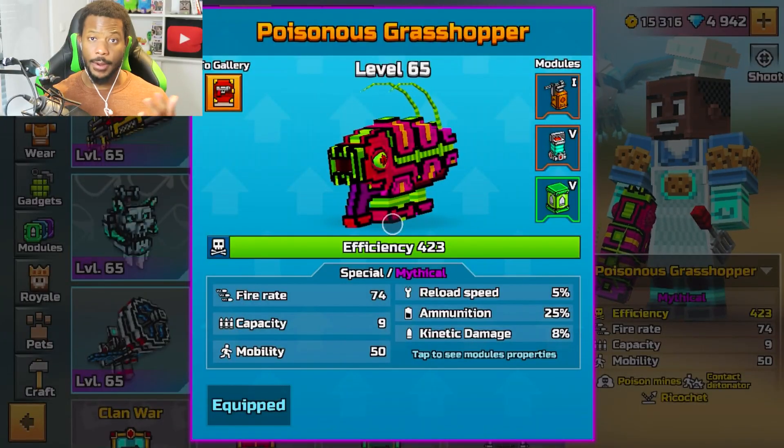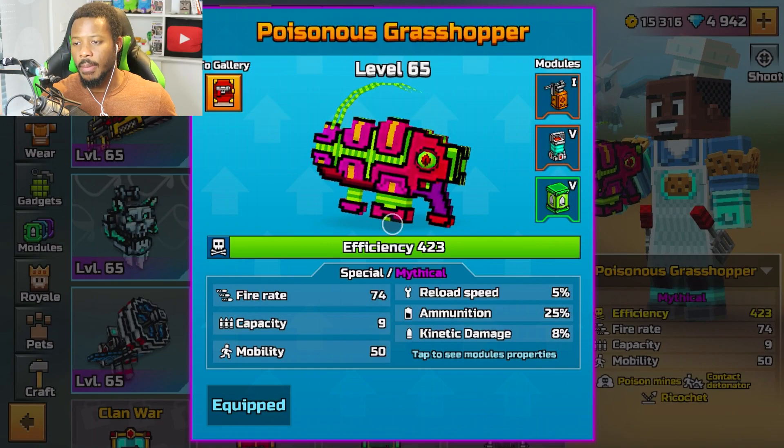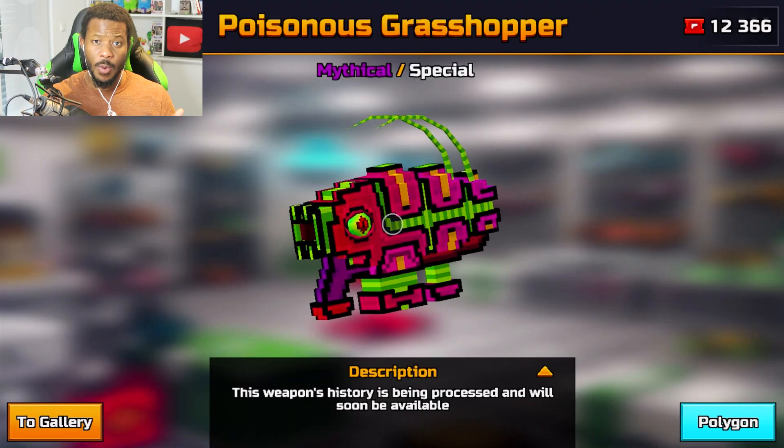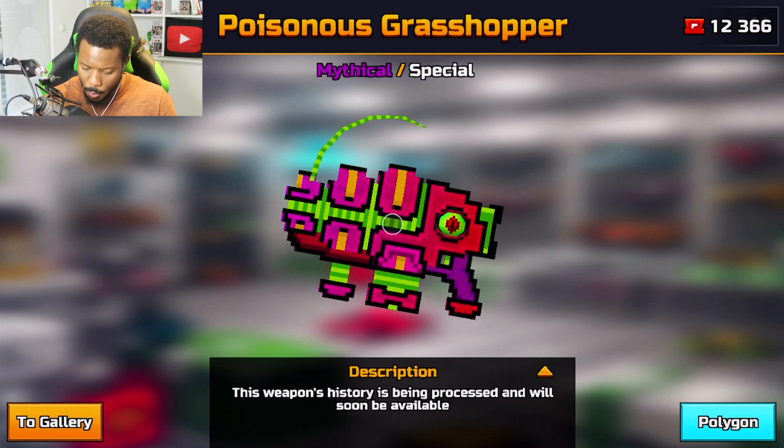So the Poisonous Grasshopper — here it is. I want to walk you through the modules we added so you can use the same setup if you like. This is also my first impressions since I haven't used it yet. We added reload speed, ammunition, and kinetic damage, which gives us explosive ammo and the damage is 70. This is weapon number 710 in the gallery and doesn't have a description yet.